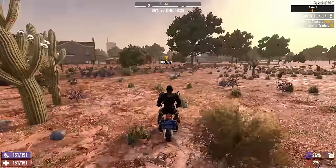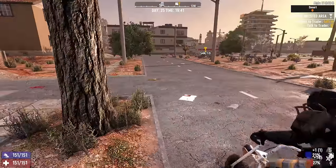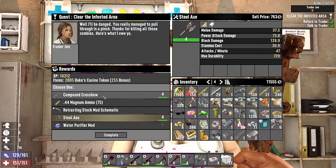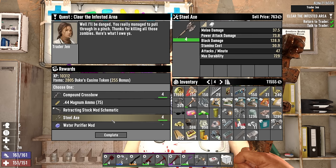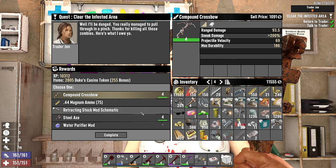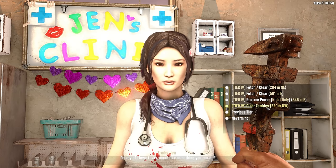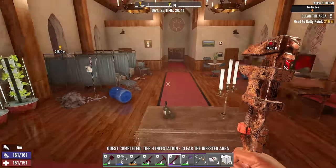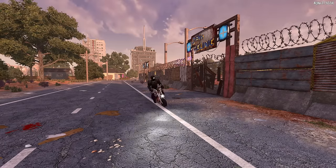Just in time before she closes. Steel axe, compound crossbow — that's really lame, Jen. I guess I'll take the crossbow for selling purposes. And a job for tomorrow — clear zombies northwest, the Judy Witch House. Yes! I've been waiting to do that one. For tonight though, we've got work to do back at the base.